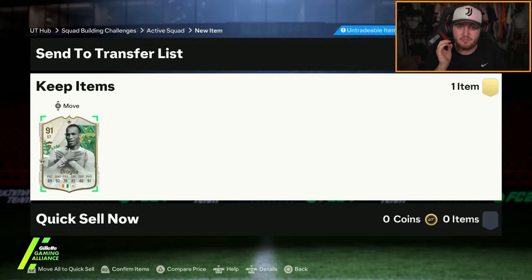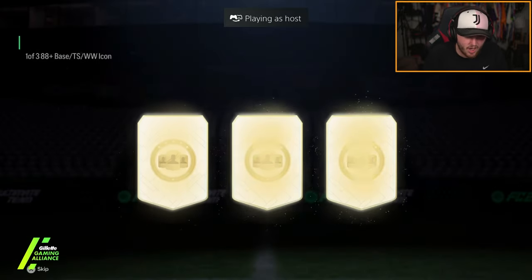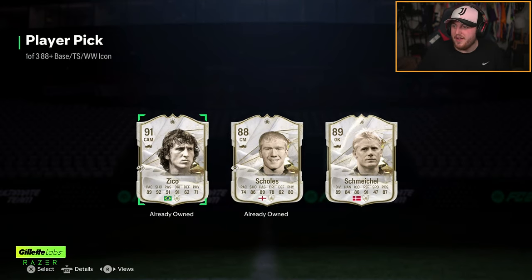This luck has been insane. Next icon pick — let's continue the luck. That's really, really unfortunate. How much is base Eco? Still a million coins. That's so unfortunate. Another incredible pull — Zico — and he's a dupe. That's pain.